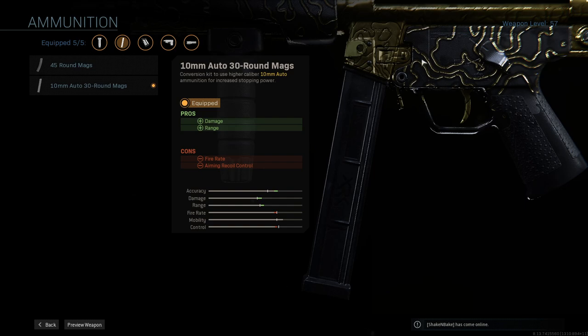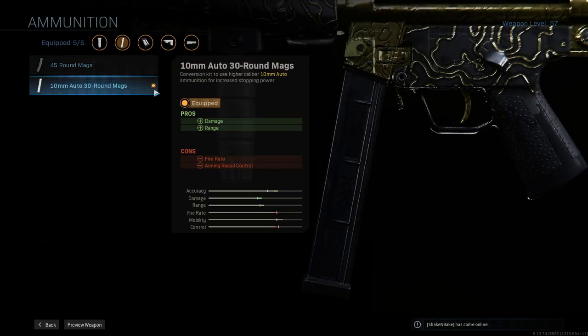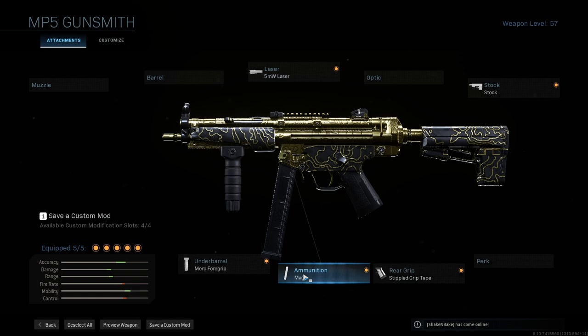10 mil ammo does reduce the fire rate slightly, but it still has a fast fire rate so don't worry too much. Aiming recoil — this gun still has a very minimal amount of recoil. These two cons I usually say never to worry about because they're usually pointless in both hardcore and core. I just really prefer using the 10 mil mags. If you don't want to, you can swap it out — say you really want a sight, you could take off the 10 mil and put on an extended mag or put your sight back on. That's really personal preference.